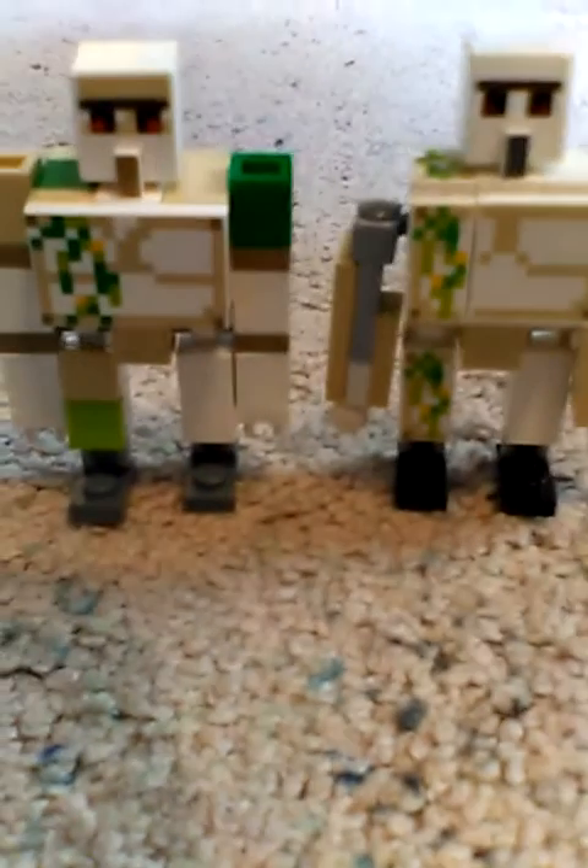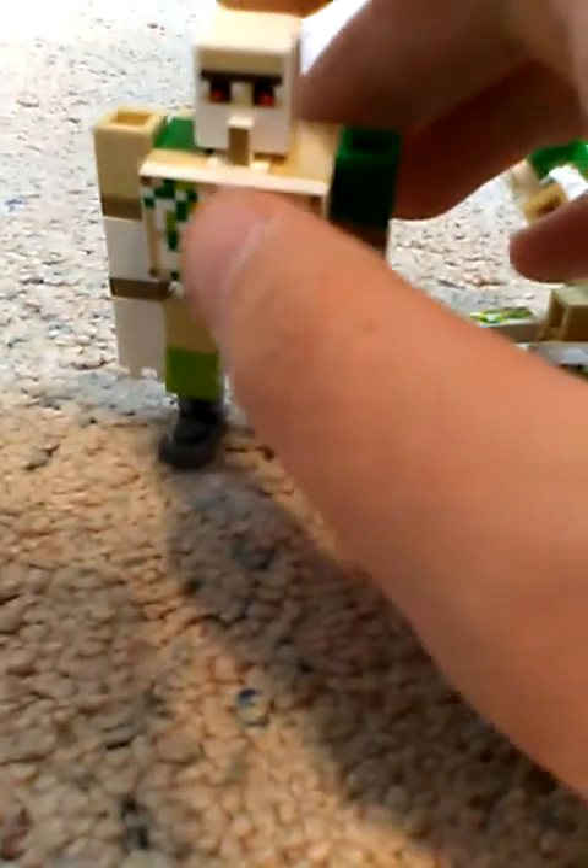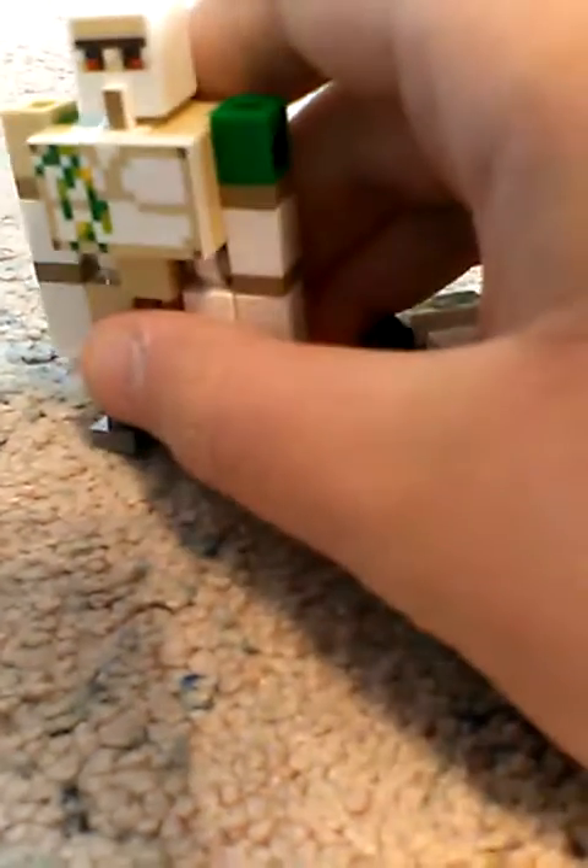It has more texture on the legs and can hold a flower too - you just stick his arm out there and you can actually get the old one to hold a flower. This one not so much, because it has like normal hands that a minifigure would have, and can only clip like bars and stuff.